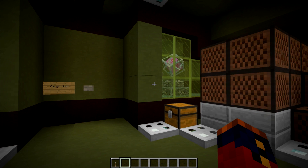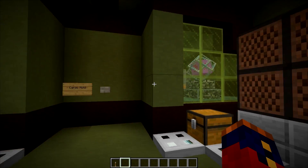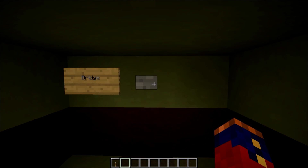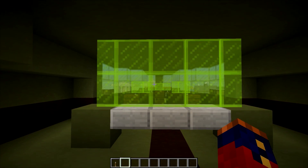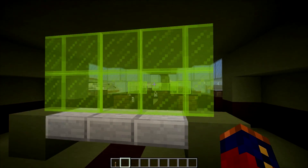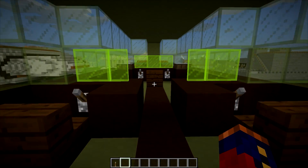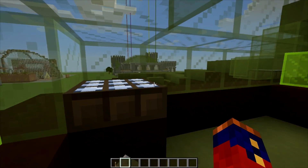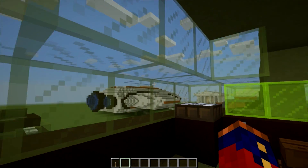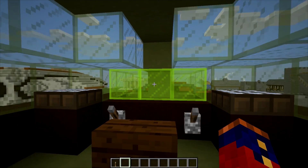These are the healing beacons from the End — during the Ender Dragon fight, the beams that heal the Ender Dragon come from these — and I just used MCEdit to copy these blocks into place. We can access the bridge through a command block that teleports us up and down. Right here is navigation, a star map that allows you to see where you are. These two workstations control sensors and weapons, and up here is the main captain's seat. From inside the bridge, it allows you to look out into space and see where you are, so you don't necessarily have to rely on the heads-up display.